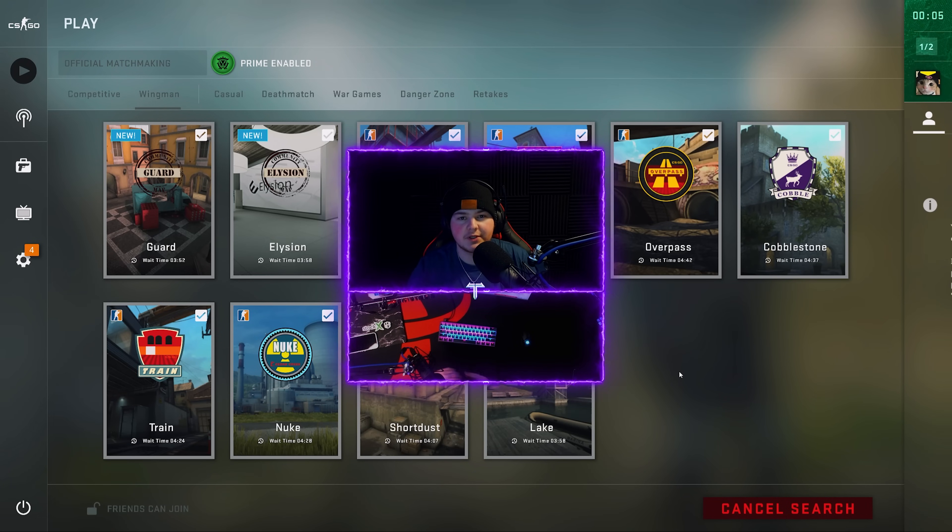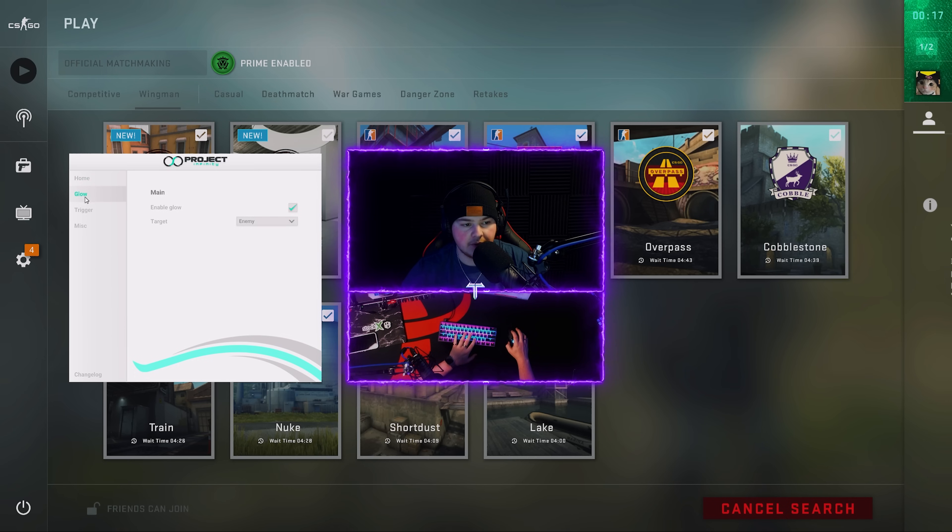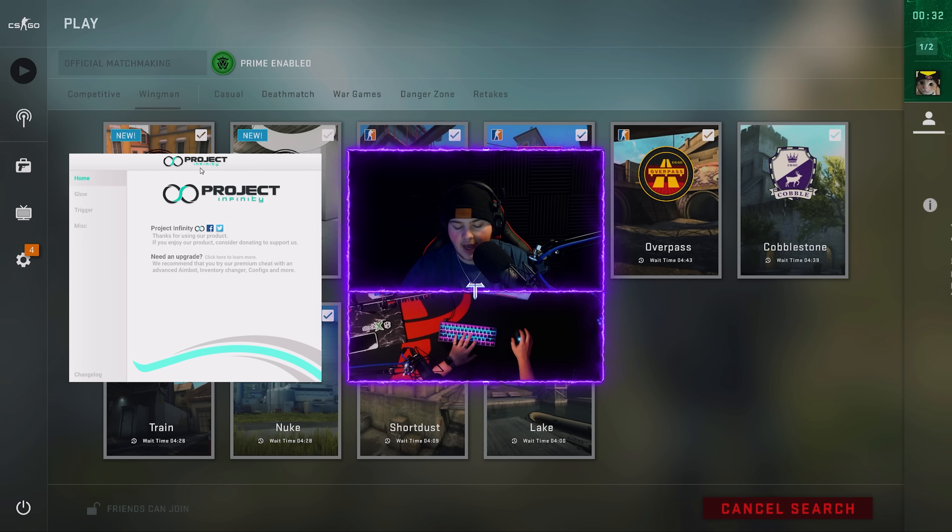Hey, what's going on guys, it's your boy Tabs. Welcome back to another video. Today we're going to be using Project Infinity's free cheat for some Prime Wingman. We only have glow, trigger, and in their misc options we have bunny hop, custom knife, and engine radar. So at least we get some visuals. For trigger, my goal is to use the op as much as I can, going for hit group chest on mouse button four.